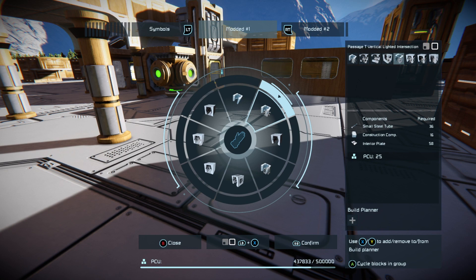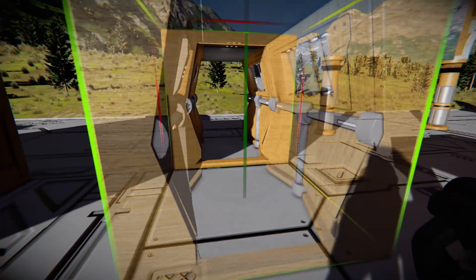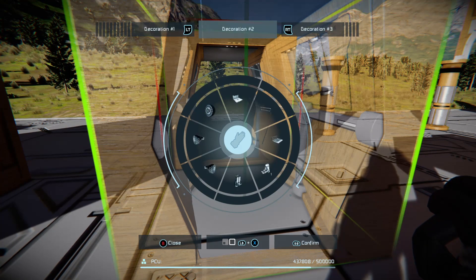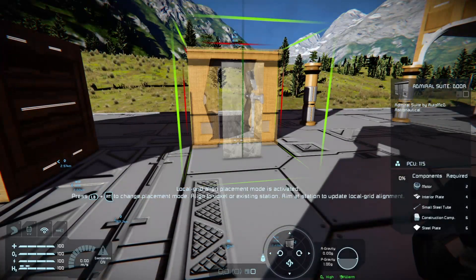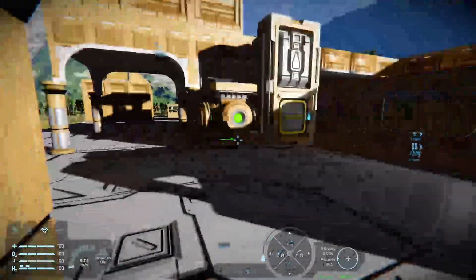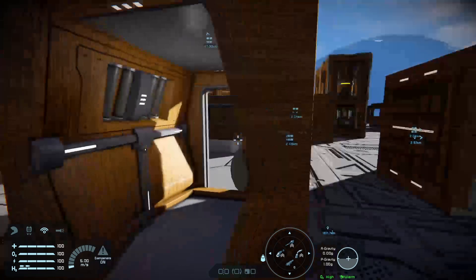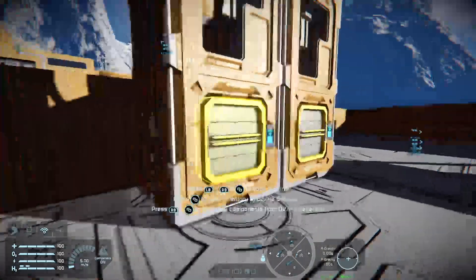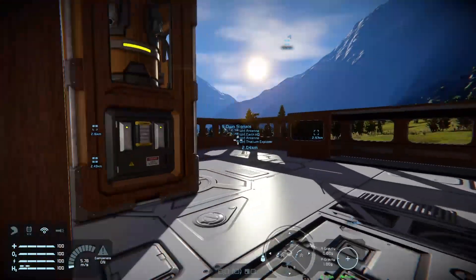There's the whole range of different ceiling blocks. When you combine this with Interior Passages — lighted passages, lighted intersections — and combine that with some of the stuff from the Admiral Suite, you'll see that it works beautifully, seamlessly with the Interior Passages. So if you combine Interior Passages plus Admiral Suite, you could make some absolutely fantastic looking starships and some absolutely wonderful looking bases.